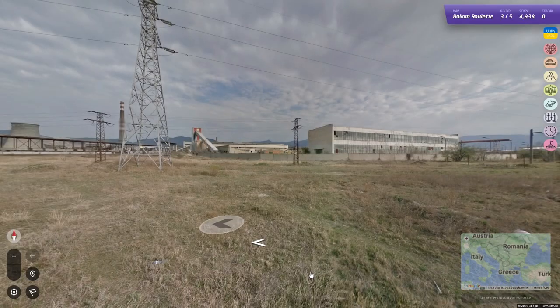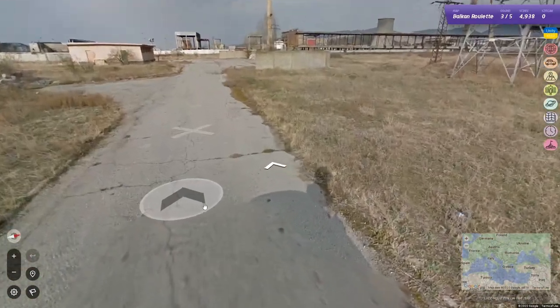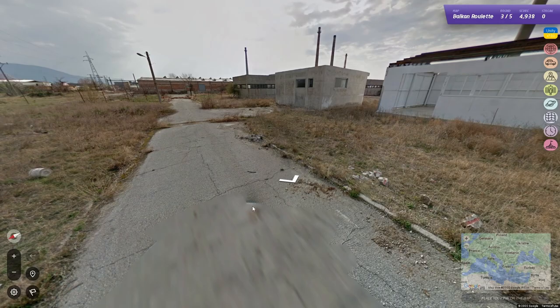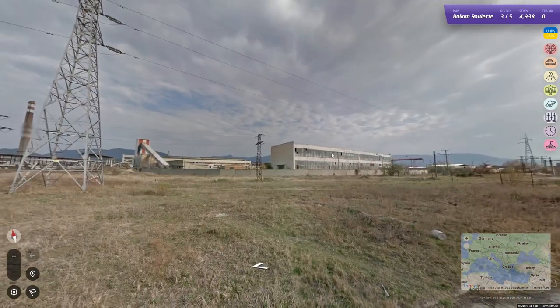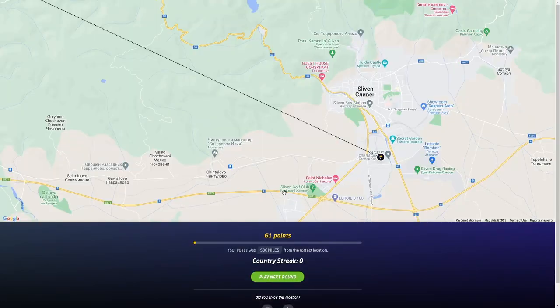We've gotten like 30 North Macedonias, it's getting really boring. Very small antenna that doesn't even peek up and a weird-looking car — that's a very Croatian thing. Yeah, Croatia. I'm just finding things I've never seen before — never seen that car or that small antenna — and I've played this map like a hundred times.